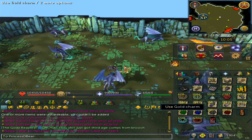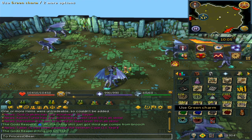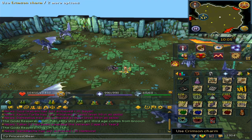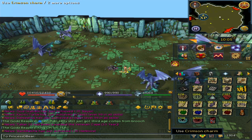As for the charms, I have 678 gold, 1,886 green, 1,738 blue, and almost 15,000 crimson charms.